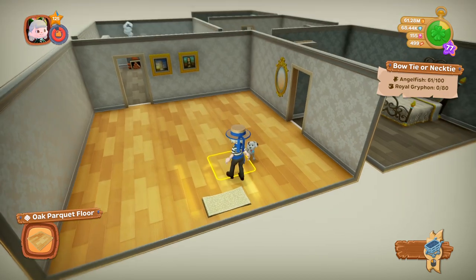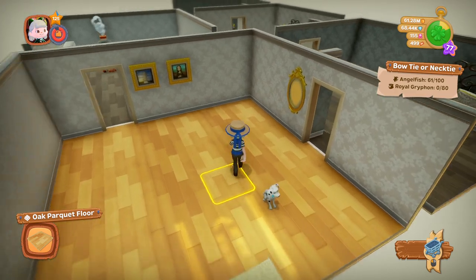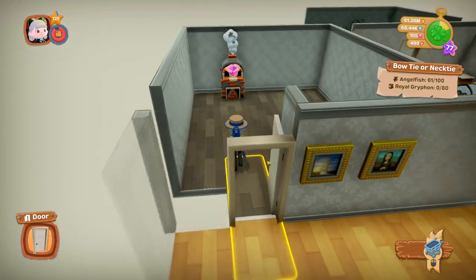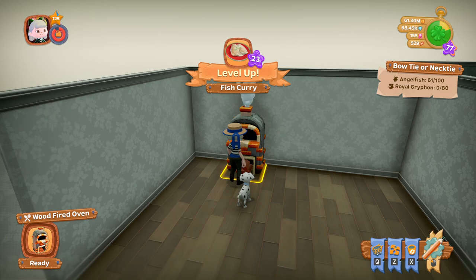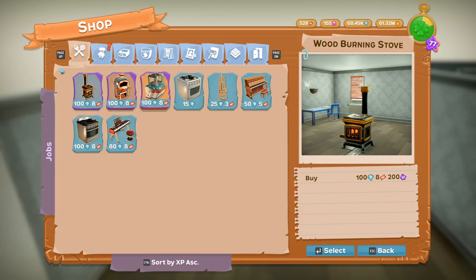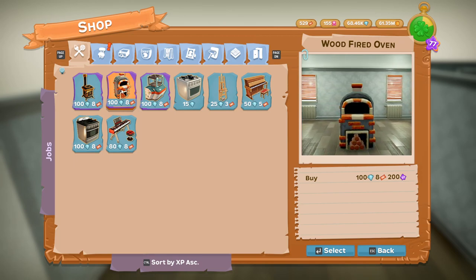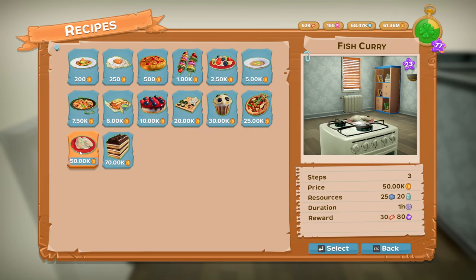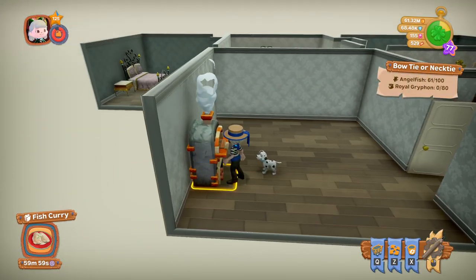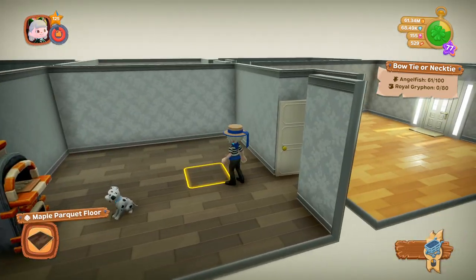Let's go inside the house and I can show you what's in here. Now it looks very bare because the main furniture in this is for the bedroom. We'll start off in the kitchen where you get the wood fired oven. The wood fired oven is 100 diamonds and eight tickets. And every time you cook something, the tickets go towards paying your farmhands for working. Also the wallpaper.